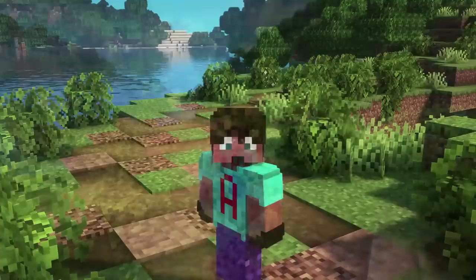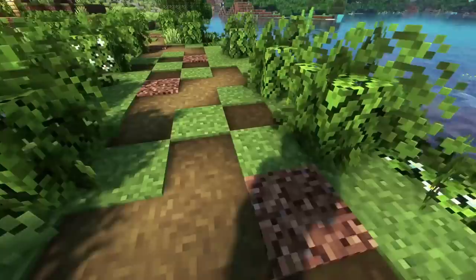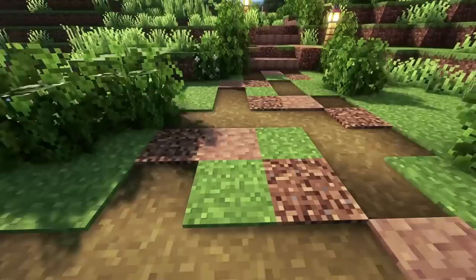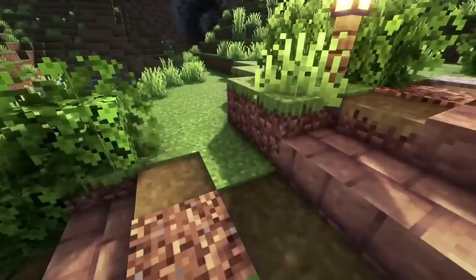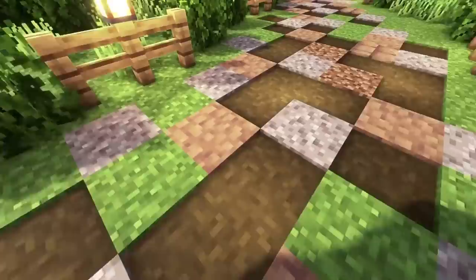My first big idea is path transitions. Out in the wilds of my world, pathways are almost non-existent — just the odd path block and a little bit of coarse dirt here and there. But as I start to get into a little bit of civilisation, I bring in more path blocks. We transition from a few path blocks into just a few more, with the odd bit of packed mud, because packed mud is just dirt that's stuck together.